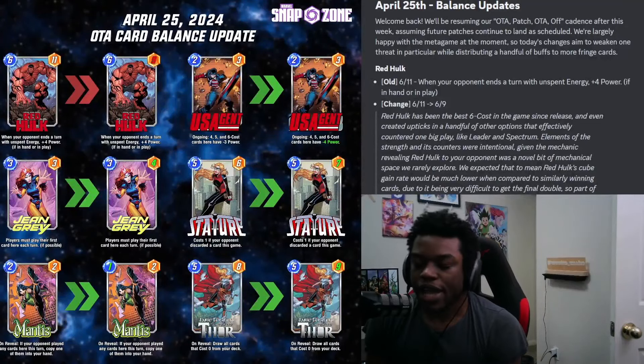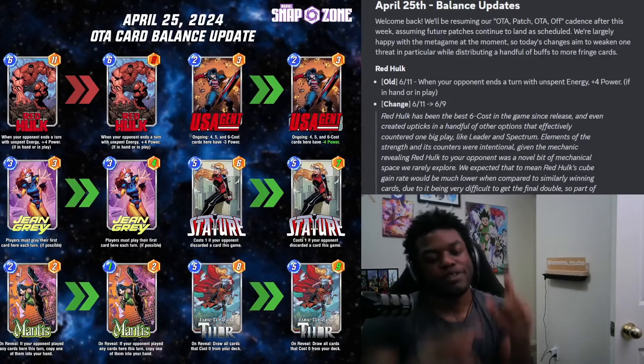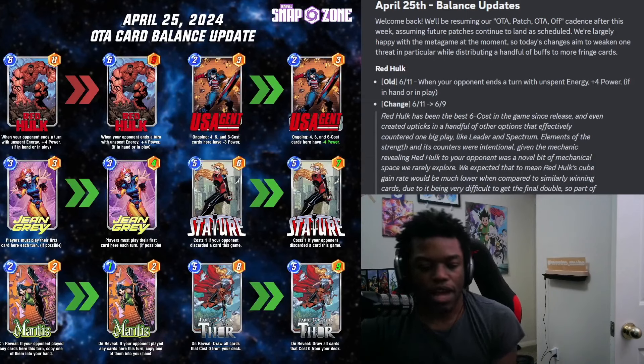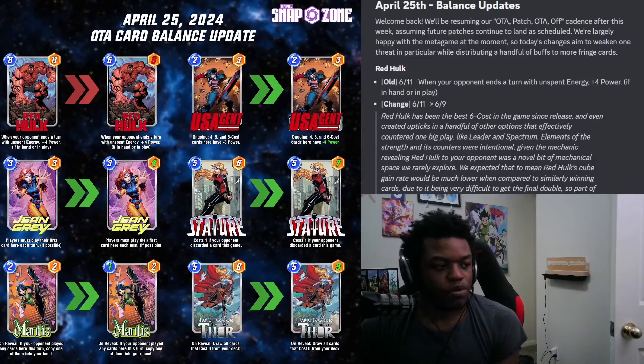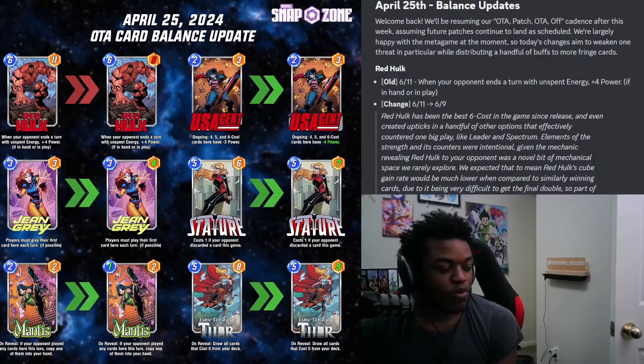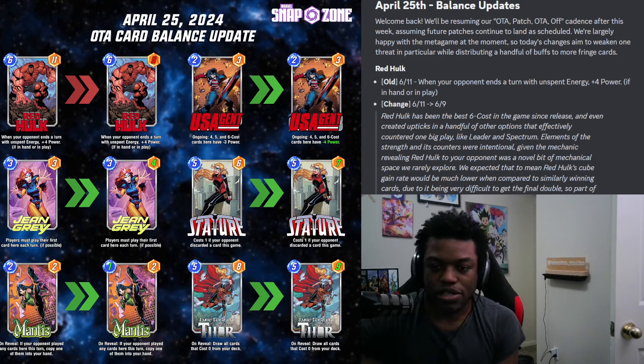Hello everybody! Welcome back to the Educated Call Snap Channel. Today we're going to be going over the April 25th balance updates. You can see them here on your screen. Marvel Snap Zone created a very beautiful image I'm using — hope they don't get mad at me for that. We've got Red Hulk being nerfed, US Agent getting buffed, Jean Grey getting buffed, Stature getting buffed, and Mantis getting an adjustment and Thor also getting buffed. So let's get into the details.